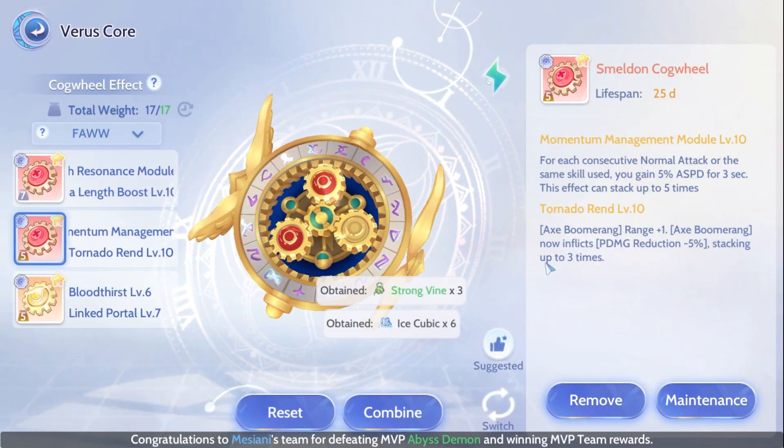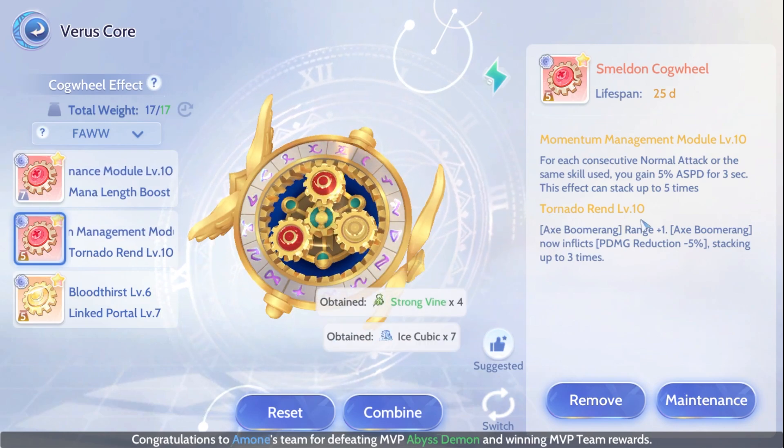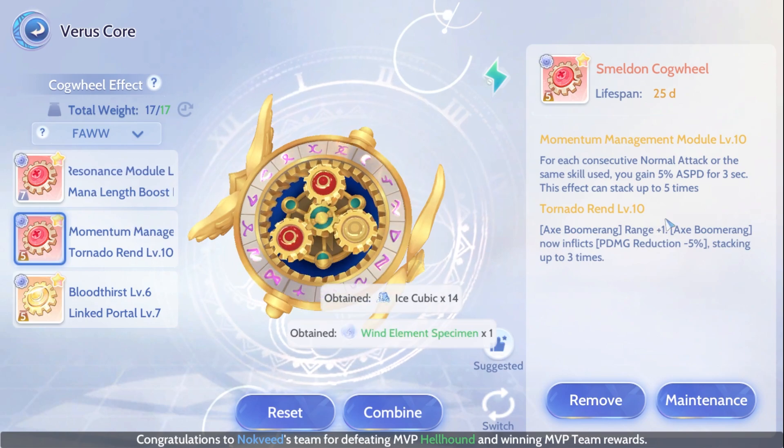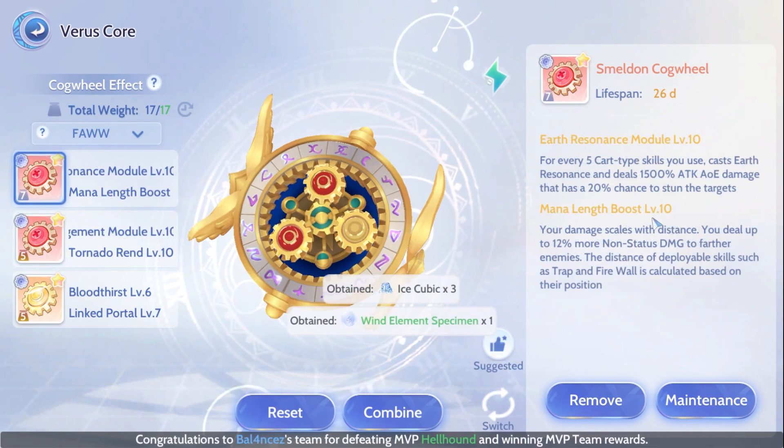For Cores, the important core to get is the Tornado Rin to get plus one range when using Axe Boomerang. You can also use Momentum Management Module, Mana Length Boost, and Bloodthirst.